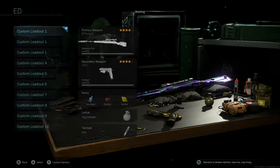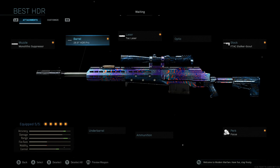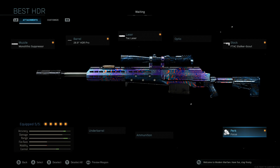For the HDR class setup, my personal preference is the Monolithic Suppressor, the 26.9-inch HDR barrel, the Tac Laser, the F-Tac Stalker Scout stock, and the Focus perk. If you want to switch to a thermal optic, you can swap out Focus or replace it with Sleight of Hand. The goal is to be able to aim down sight quickly, acquire the target, fire the shot, down a player, and allow your team to rush that individual.